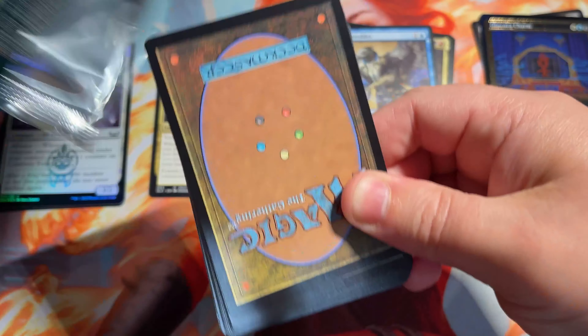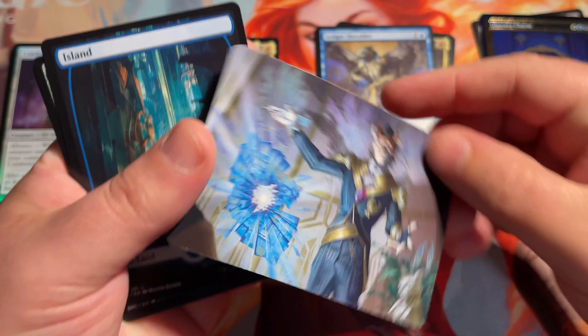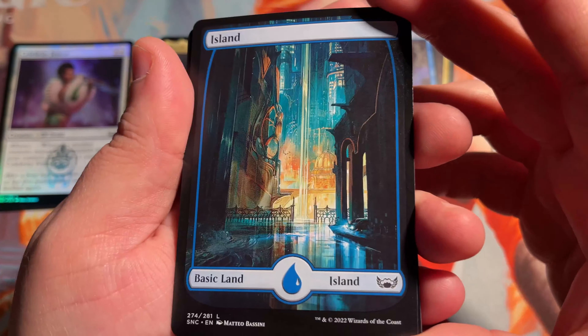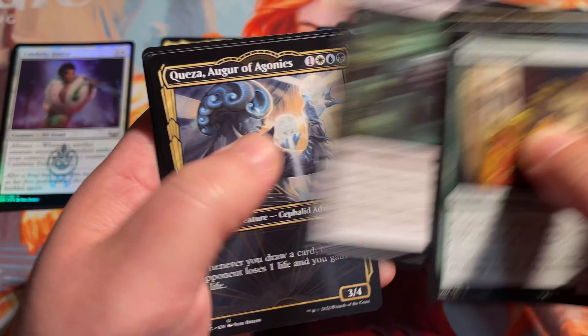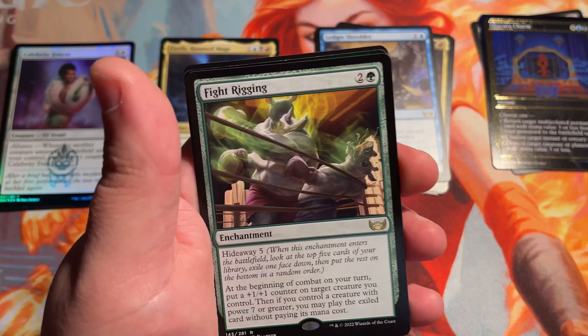Alright. Maybe another list card right there on the back — we'll see. This is a little art card. Gorgeous island — this will be beautiful in foil, I'm sure. That's really nice. Love those full art lands. They're always cool. They're always coming out with new different kinds of full art lands for each set. I think it's kind of neat — a little something for everyone to spice up your deck depending on the theme you're running.